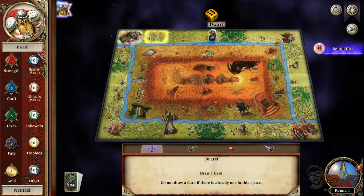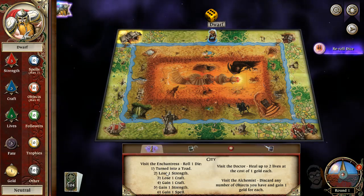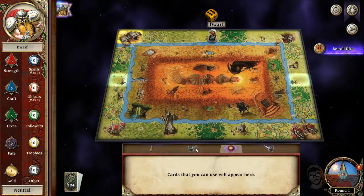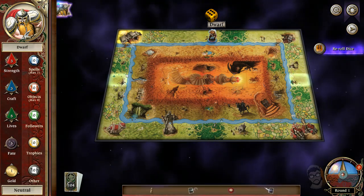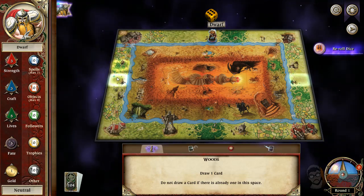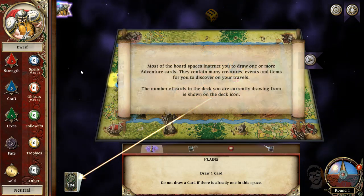When you visit a city, you roll the dice and then things happen randomly. You get to do all this stuff. Cards that we use will appear here. So then this is another hills, a woods, and the planes. Let's double click to move there. Most of the board spaces instruct you to draw one or more cards. Look at that — 104 cards in the deck! I'm happy we're playing this.